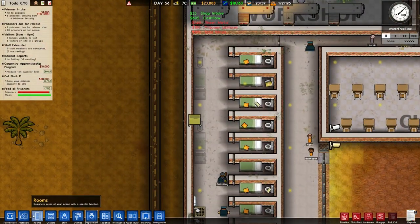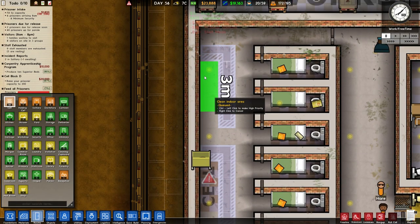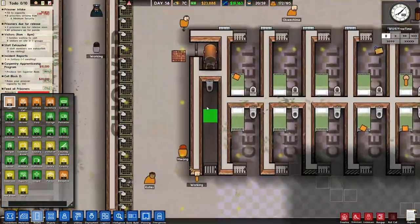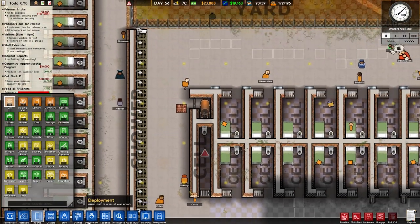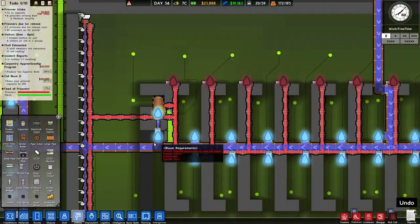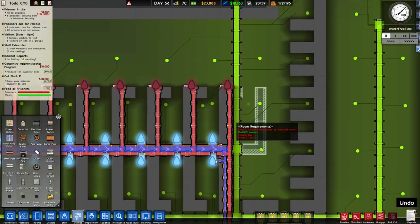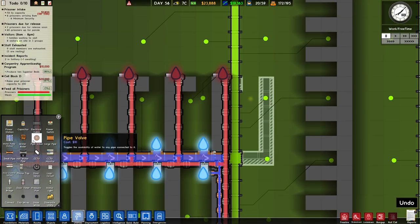I should just mark these as cells preemptively. So that's gonna be a cell, that's gonna be a cell, and that is gonna be a cell. They do actually need to have pipes — although this one looks like it's already piped in, which is nice. This one needs a little bit to get it piped in, but that's okay.